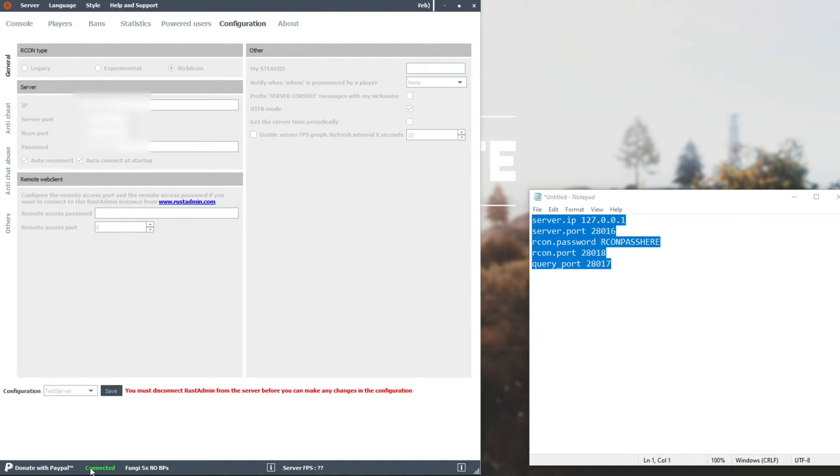Then it says over here: 'you must disconnect Rust Admin from the server before you can make any changes in the configuration.' If you feel like you need to change something, all you need to do is go to Server > Disconnect. But instead of doing that, let's actually go ahead and demonstrate the power of this program.